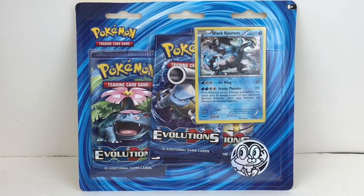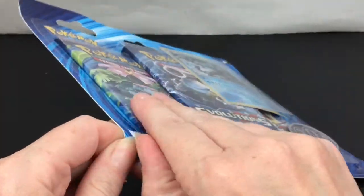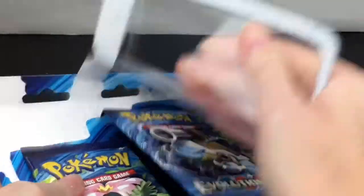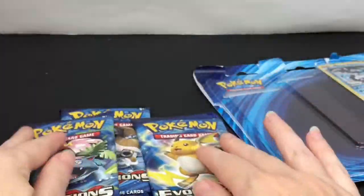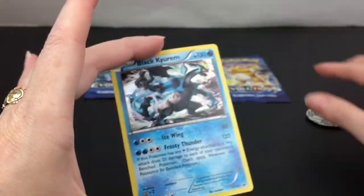We also have some XY Evolutions booster packs to open, as well as that cute little Froakie pin — well, it's actually a coin, just ignore that. Here are our three XY Evolutions packs, and here's the little Froakie coin. So adorable — I love Froakie!